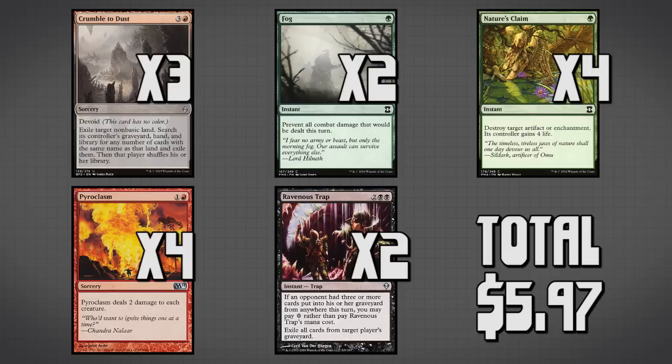We have four copies of Pyroplasm — this is generally our aggro control spell, using it to wipe the board of small creatures. And last but not least, two copies of Ravenous Trap, helping us deal with Dredge and combo decks that rely on cards going to the graveyard and coming back out repeatedly — for example the Heartless Summoning Mirror deck from a few weeks back.